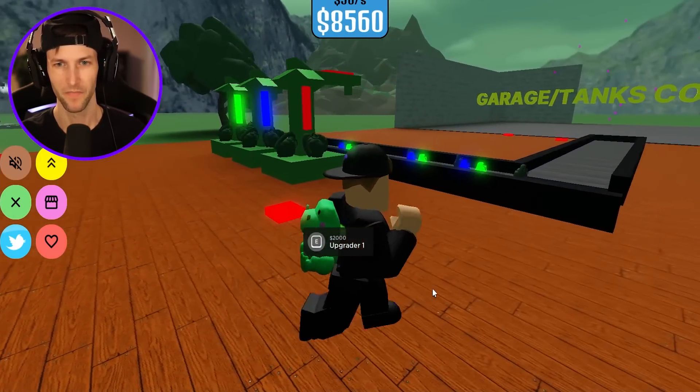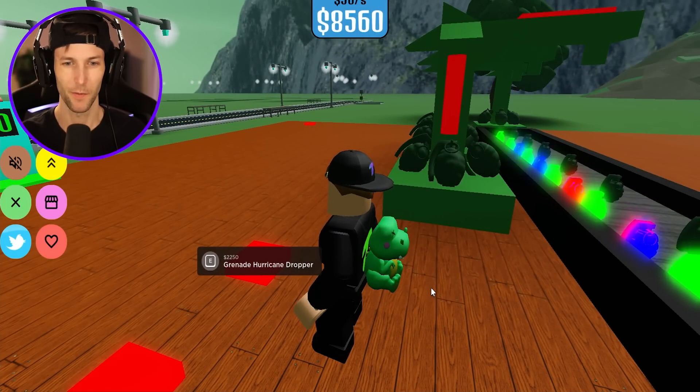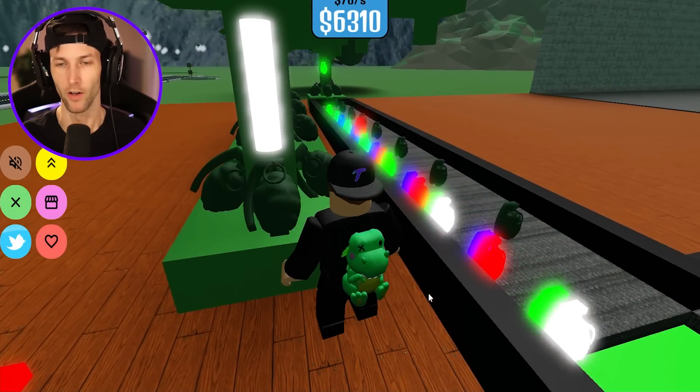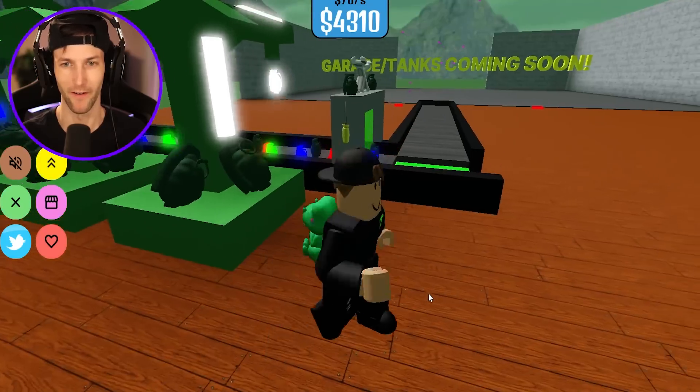The flood grenades — these are blue. So we got green, blue, and neon green. They just gave me a badge that said poor award. What the heck is that supposed to mean? Did I just unlock being poor? We got another dropper — looks like we got the red grenades. We got enough for the hurricane grenade dropper. Look at all those colors, dude. This is so cool. Yes, we have enough for the upgrader — our very first grenade upgrader.